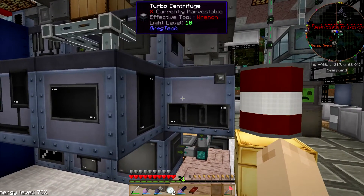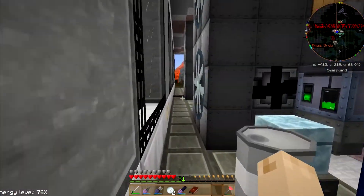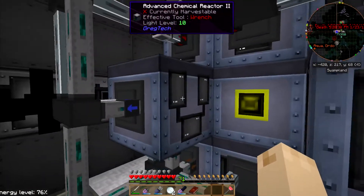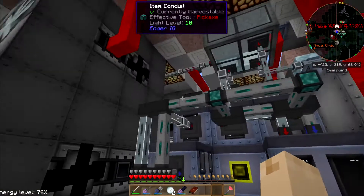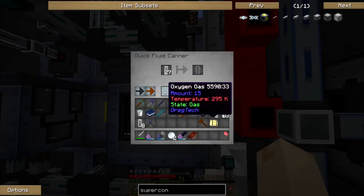So that means I need - it's one of those times where I need a centrifuge attached to a bottler. Like, this nitrogen is connected to - blue is connected to a quick fluid canner.